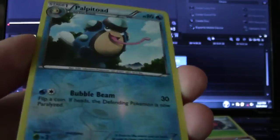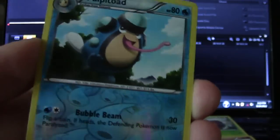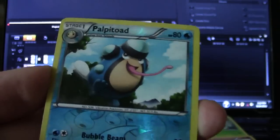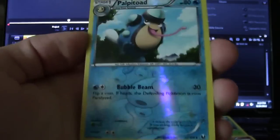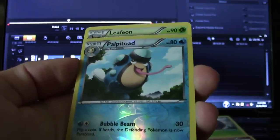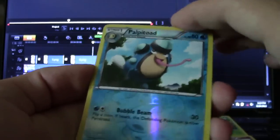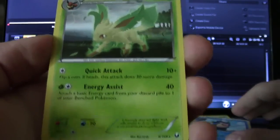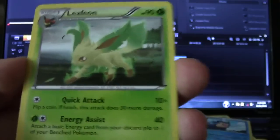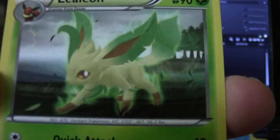Ooh, nice! A foil Palpitoad. I had no clue his tongue was that long, but he is part of a frog — or he's an evolving frog — so I should expect that. And you've got a preview because this card slid down, but Leafeon! Non-holographic, but a very cool card art.